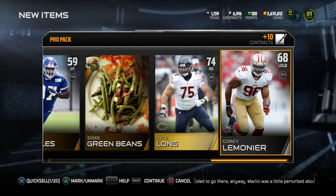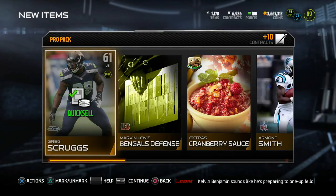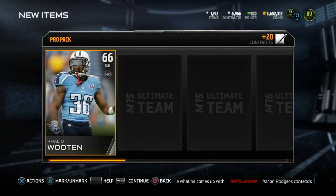I'm gonna knock that one out. Then I wouldn't mind pulling an elite Thanksgiving player either, because if I get the elite Thanksgiving player I'll definitely knock out that set as well as the Cornucopia set, and we'll have two Thanksgiving legends, which would be pretty dope. So here we go, just scrolling through the pro packs trying to pull something elite.